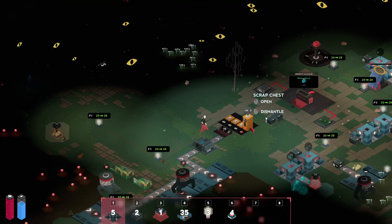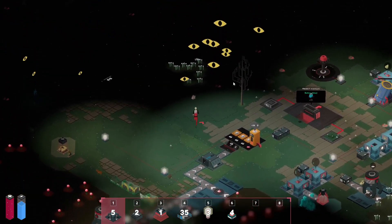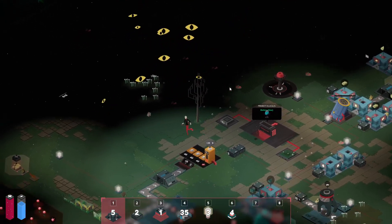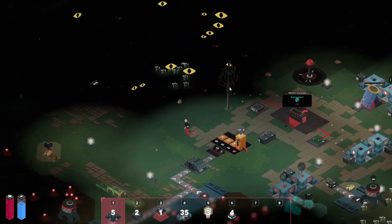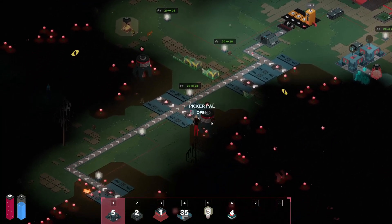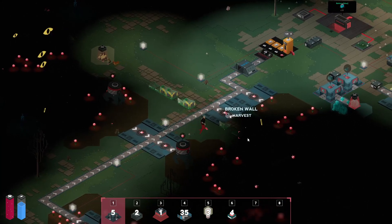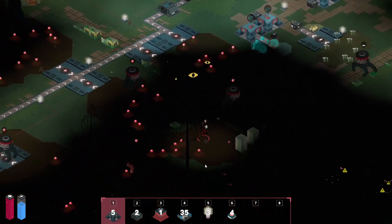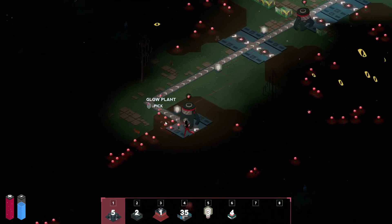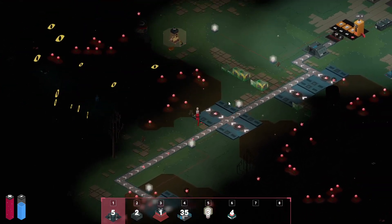Another goal is to finally expand the light and explore. I've been wanting to do this for a while, and I feel like we can put a bunch more picker pals over here. It looks like there's plenty of fields for these picker pals to pick the glow plants, so that shouldn't be too big of a deal.